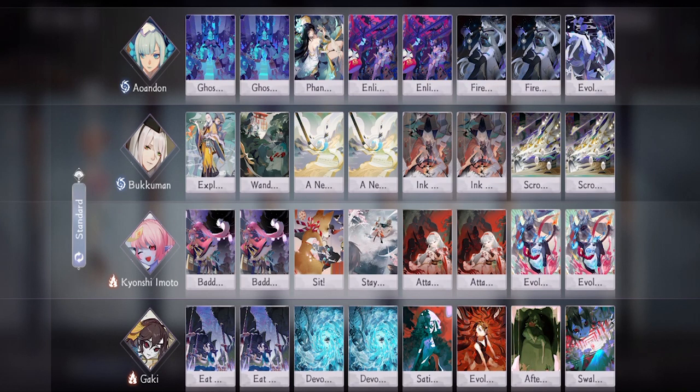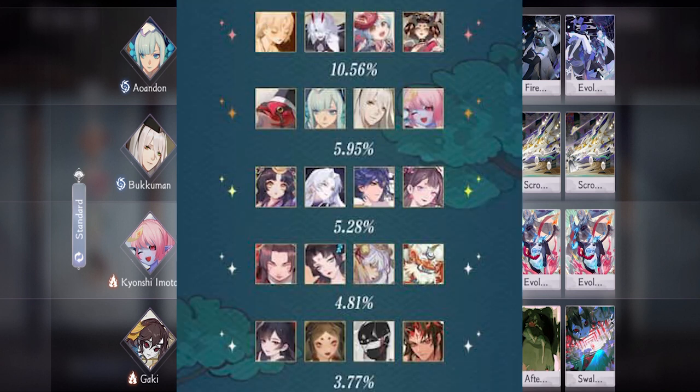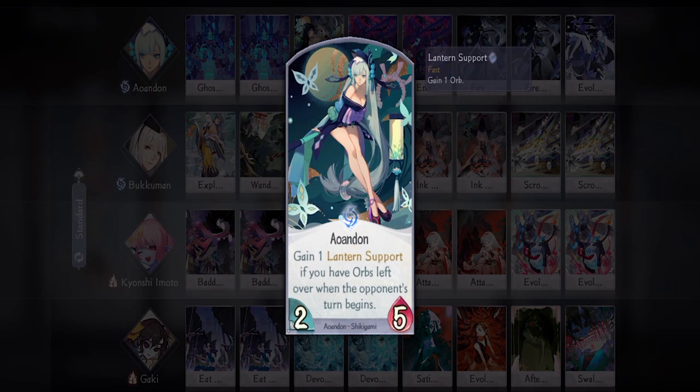This deck is a mid-range deck but really shines once you reach level 3. The other build that uses Umibozu is easier to use and has higher power in end game, but you have to use Umibozu's SSR that no one really uses other than in very specific decks. This is the top 5 meta decks on the Chinese server before the new pack drops — you can see that Kyonshi Imoto is number two because it is really strong.